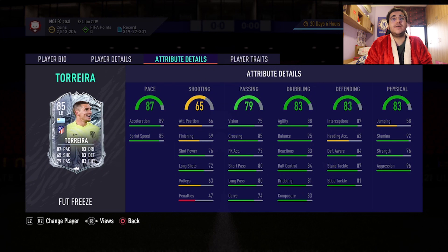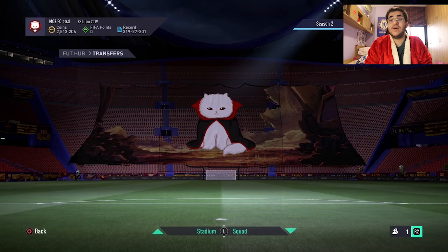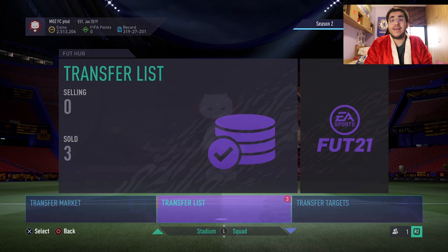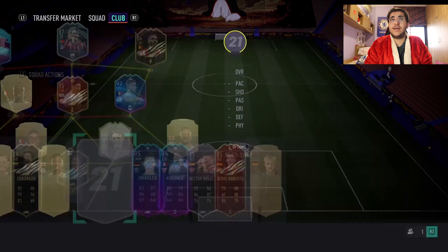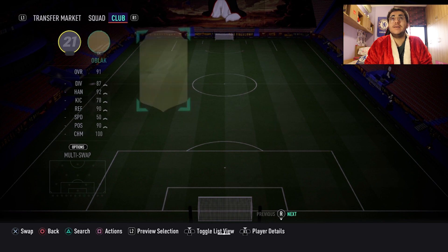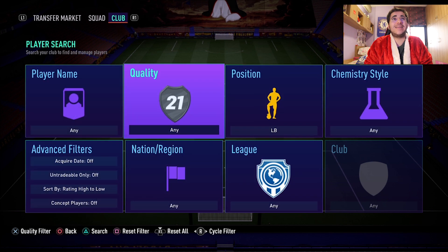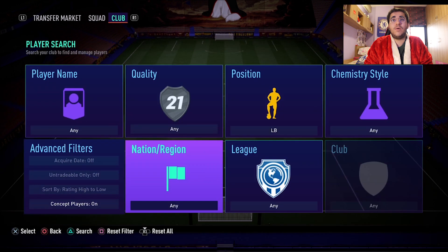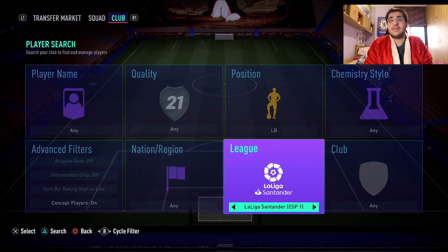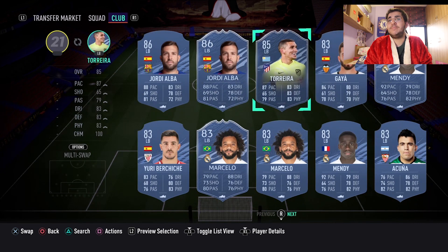Torreta as a left back card is interesting because we don't have great left backs in La Liga other than Mendy. Looking at La Liga left backs, there's Jordi Alba, but other than that there isn't really any usable card. Everyone has been using Mendy and I'm sick and tired of seeing Mendy in every team.